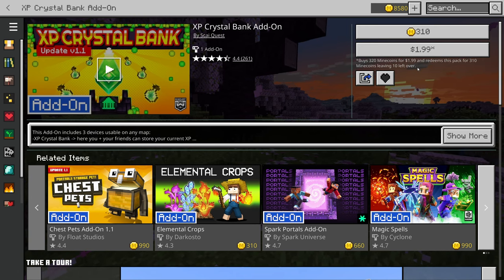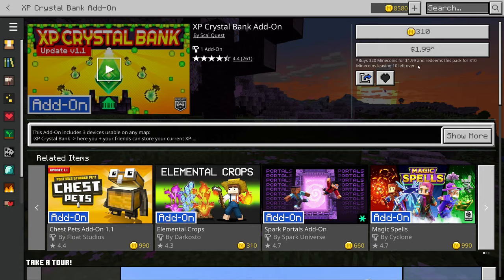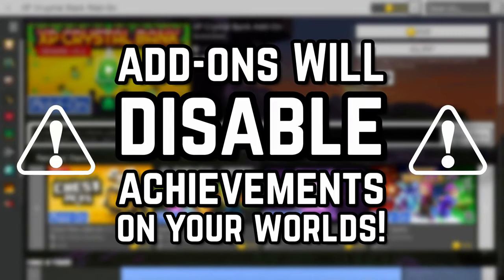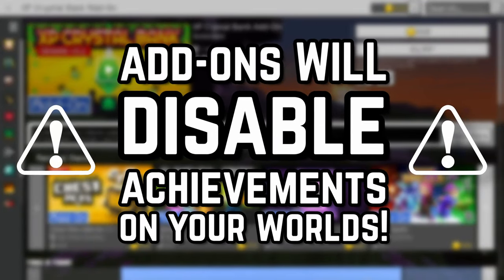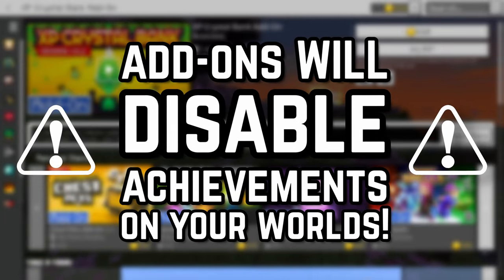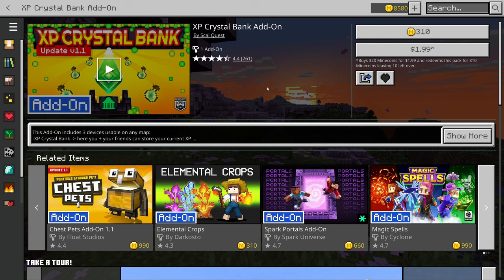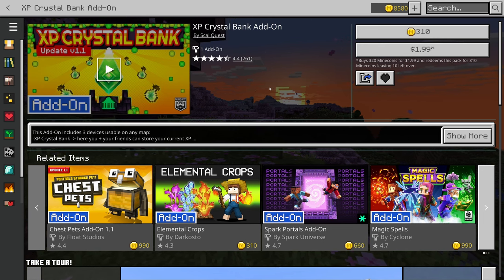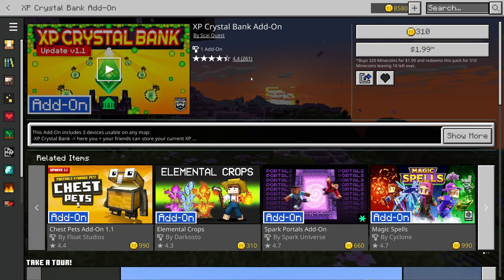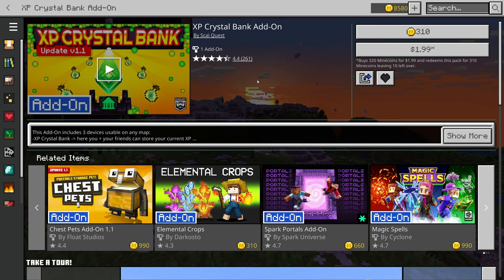A couple of things to keep in mind that people have been asking: number one, you cannot have achievements in your world if you use any kind of add-on that is a behavior pack — which is anything that appears in the add-on section. If it's a texture pack, something that changes how blocks look or your skin, those are fine and let you keep achievements. But anything that changes the behavior of the game does not.